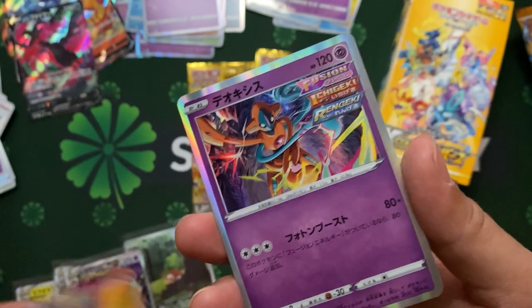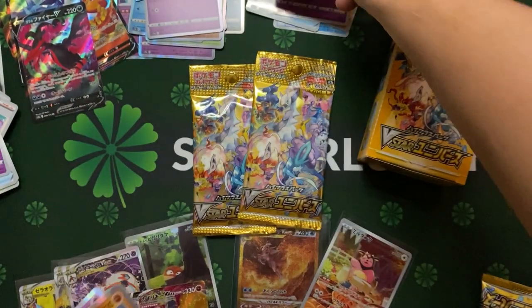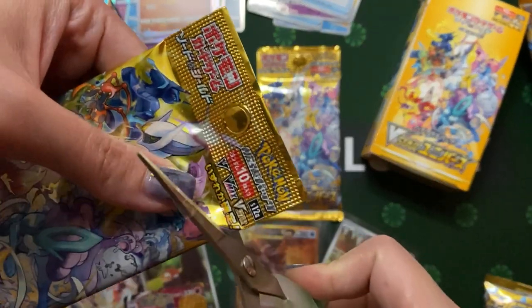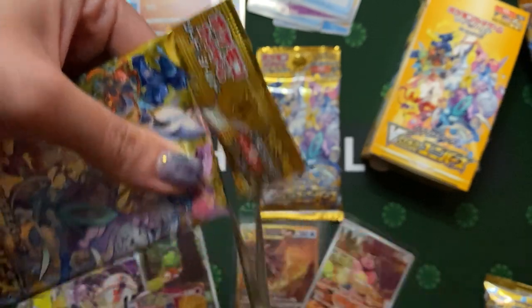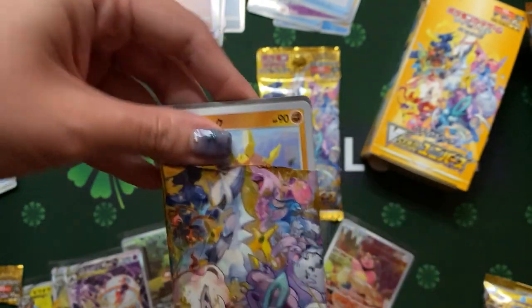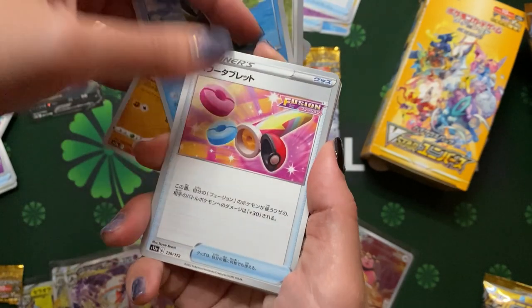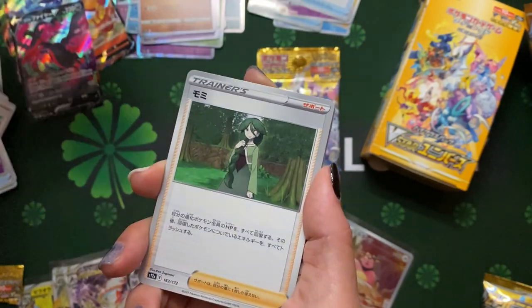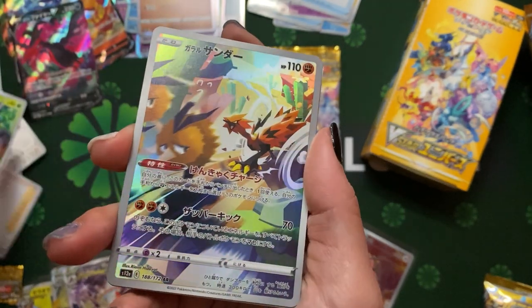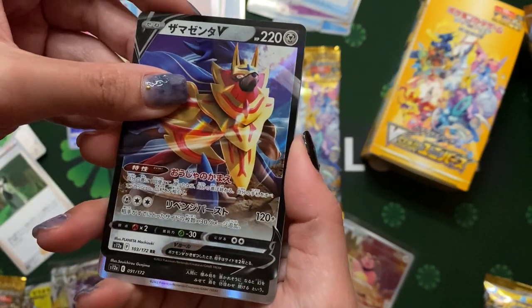We got this very nice card also. And what's behind? Follow the card. Oh, the chance to hit the AR card — that's the Zapdos chasing some bird. Zamazenta — I remember this character.